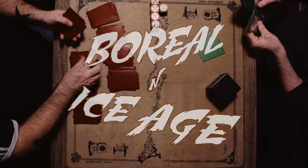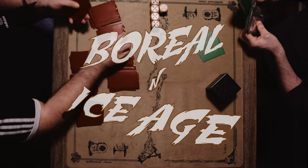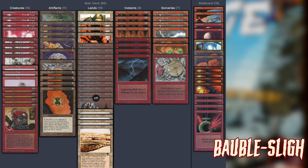It's a new format called Bubble Sly. The name 'Sly' was created by a guy who made a mono red, very creature-heavy mono red burn deck — that's where that comes from. And the 'Bubble' is our Ice Age card: we have Incinerate from Ice Age.